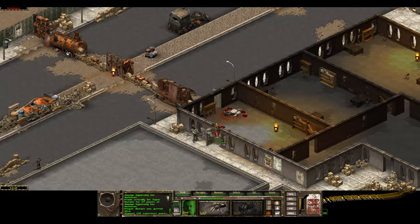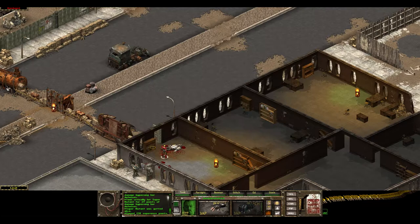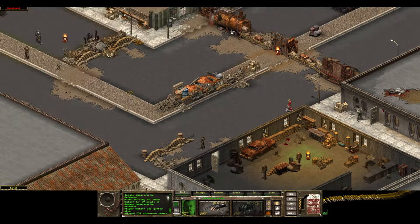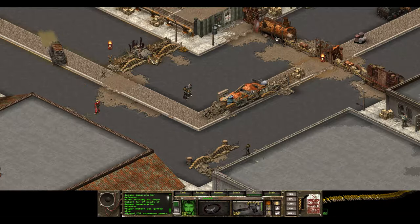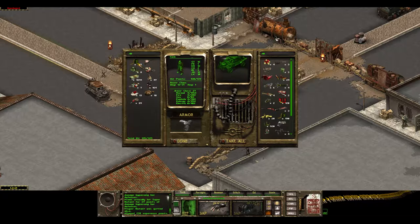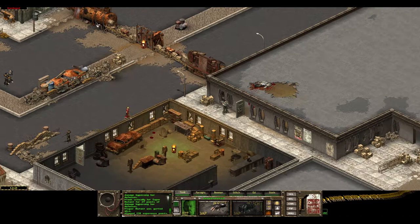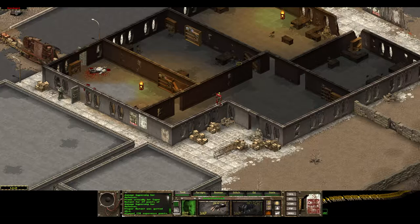You might think that once you get up over 100 DR it doesn't make a difference. But I'm pretty sure the way some of these weapons work is they actually operate by effectively lowering your damage resistance — they have like an armor-piercing effect. I could be completely wrong about that, but I think that's how some of it works. The higher you get over 100, the more resistant you are to those effects. I mean, I'm over 100 and I'm still taking damage — it's not like I'm completely impervious to everything.